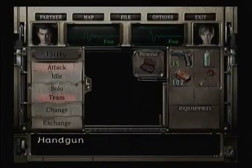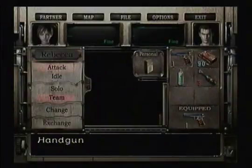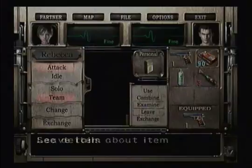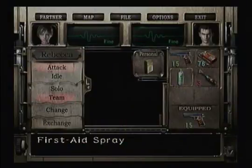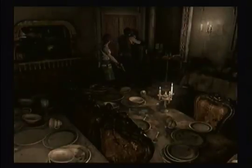Does Rebecca not have anything equipped? Nope. I'm just going to combine that with that and exchange the key. Faculty key. Beautiful.